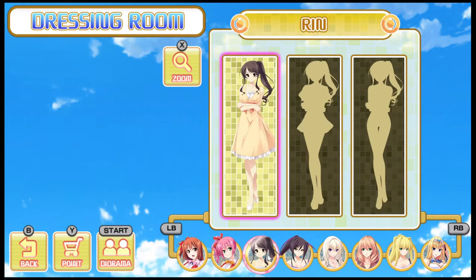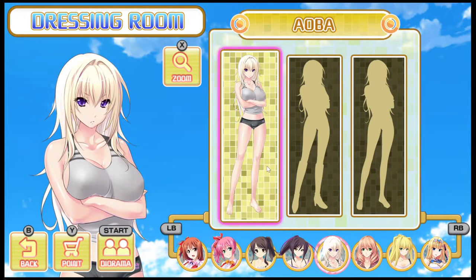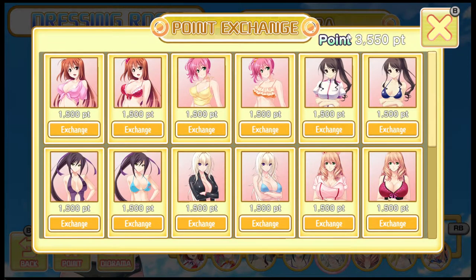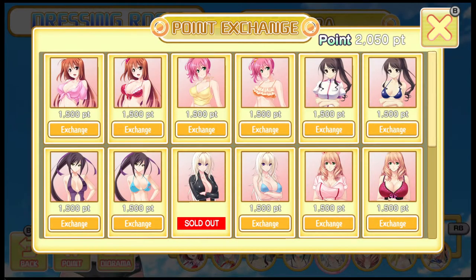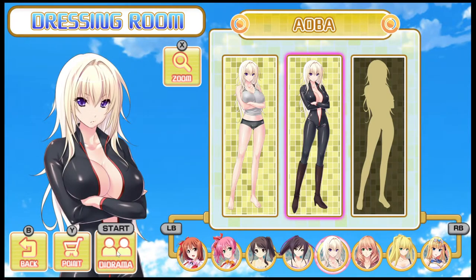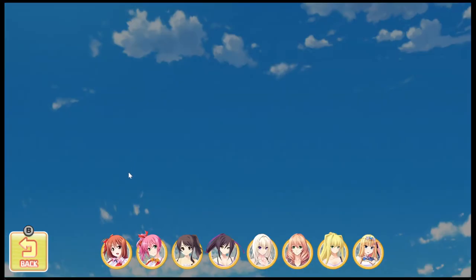These are all the characters with their defaults for each. You can exchange points — which you've gained by playing the game — to get new costumes. So now we've got this costume instead, and you can select a character for instance.